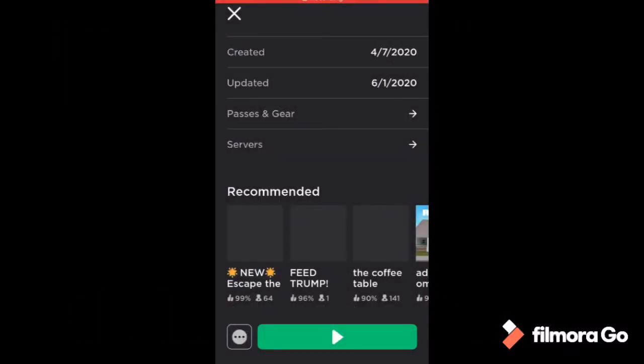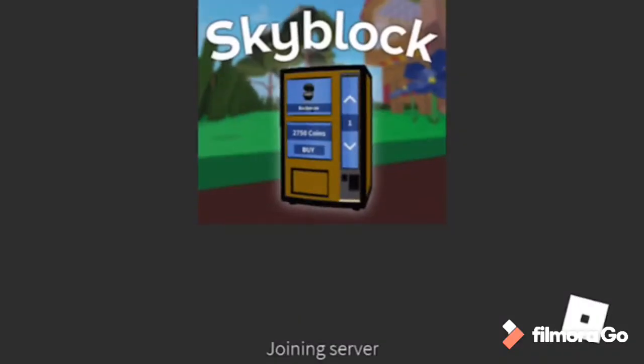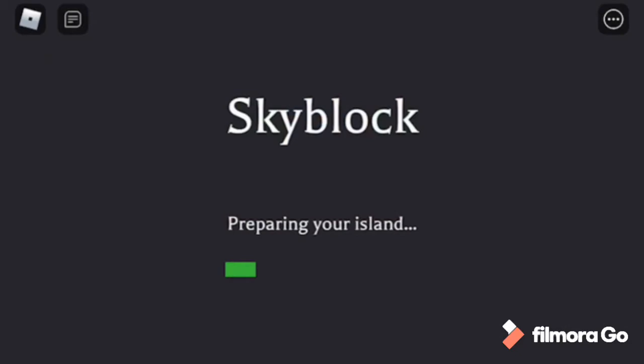Welcome back to another video on the Great Rain channel. Today we're going over the second part of yesterday's video. Yesterday I was thinking about how to get some vending machines off camera. I didn't realize I had two crystallized iron in my inventory, so I went out and grinded some slimes and got the vending machines.